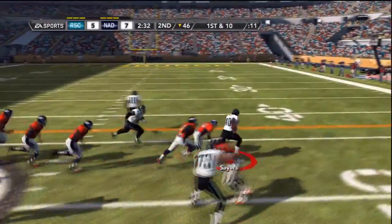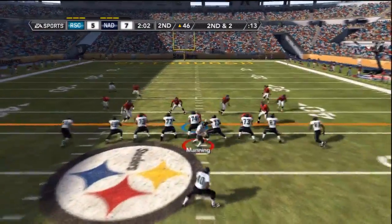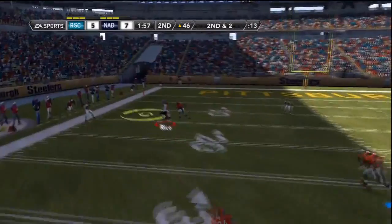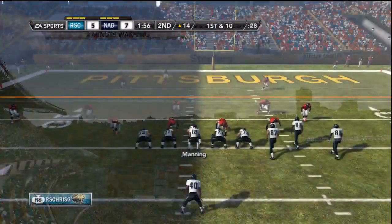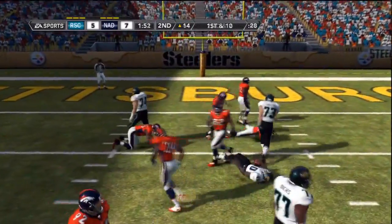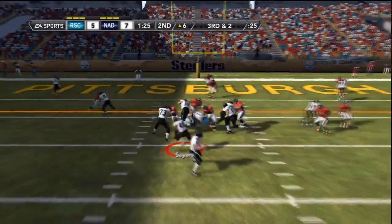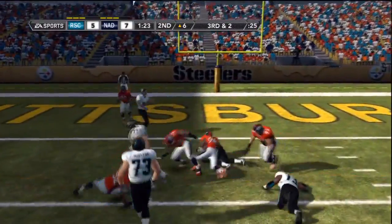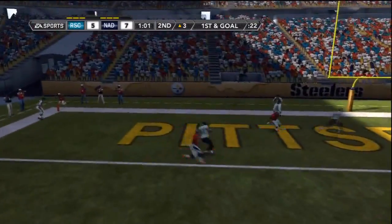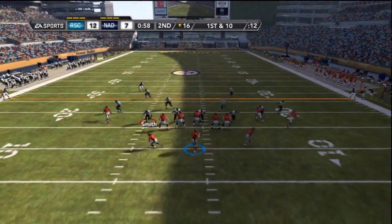Peyton Manning pitches to Gale Sayers who looks like he has a lane but gets caught from behind. Peyton Manning play action, lobs it deep to Jerry Rice who makes the catch over two defenders — now it's the two minute warning. Manning hands it off on the draw to Gale Sayers, getting even closer to the goal line. One minute to go in the half, and Peyton Manning slings it to the end zone to Randy Moss — touchdown! My team now has their first lead of the game.